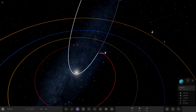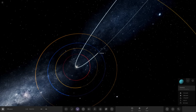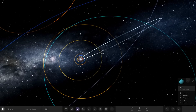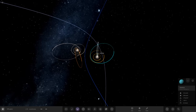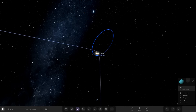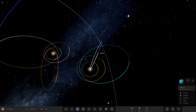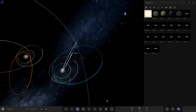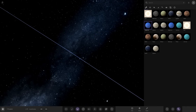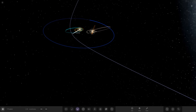Uranus passed dangerously close to Mercury but Mercury seems to have gotten away with it — very surprising. The original Neptune is hanging on, but the duplicate Neptune appears to be getting ejected from the system now.